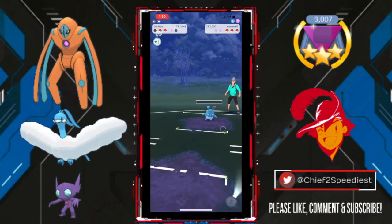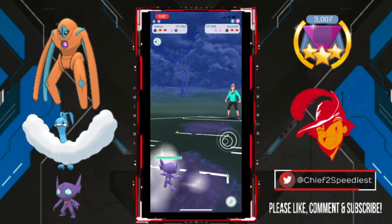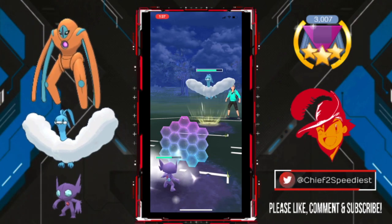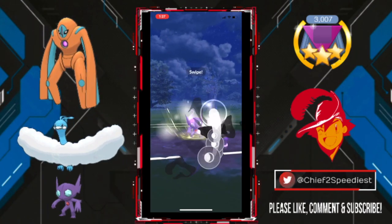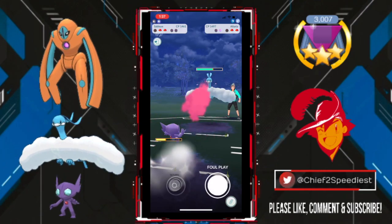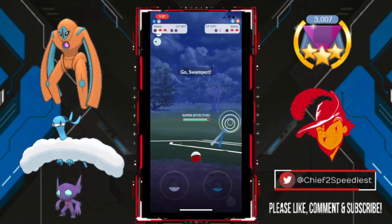I actually mess up really badly there and get KO'd by Azumarill's Bubble, so already not off to a great start. We did lose switch advantage. Out comes Altaria, and here comes Sableye — can I land this Return? We're actually going to bluff with Sableye's Foul Play first, shielding up that Sky Attack, and we are putting it all on the line. My opponent does shield, which is great. Going to work up to that Return and fire it off. Will this land, Battlers? And it does! We bring in our Altaria.